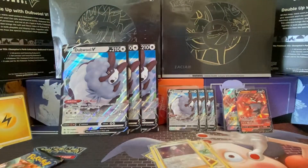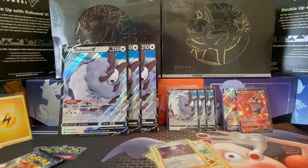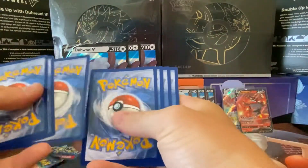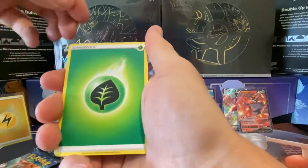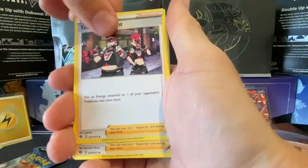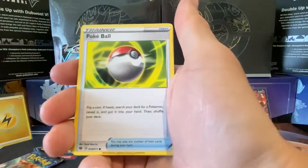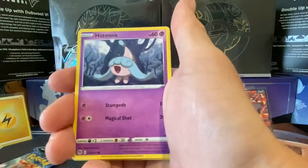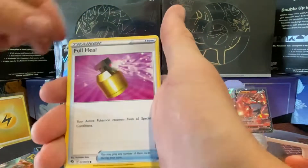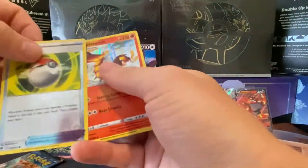Right, onto the Dreadnought pack. Code card. Grass energy, Pikachu, Pikachu, Team Yell Grunt, Hop, Cocoon, Poké Ball, Machop, Atiana, full heal, Poké Ball, and Cinderace Scorch. Nothing notable from that pack.